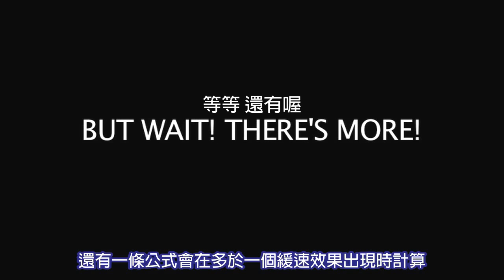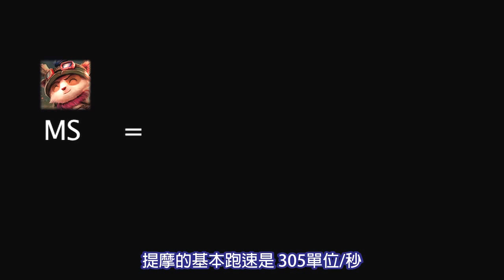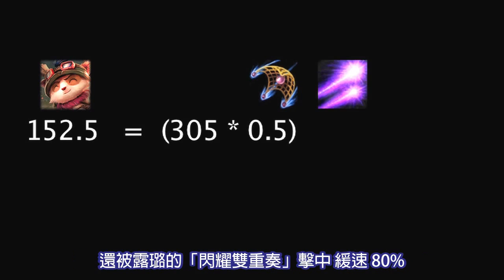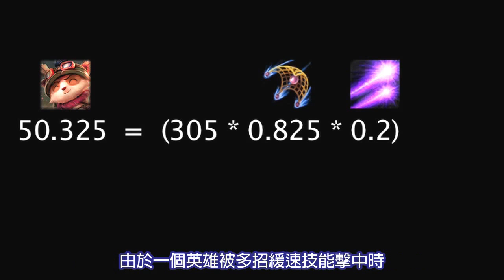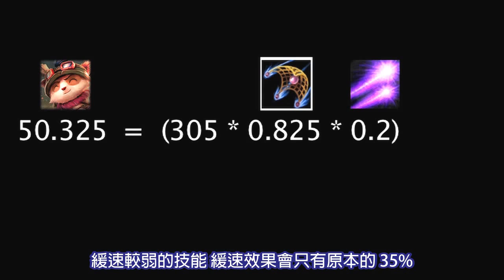There is one more major system that comes into play regarding when more than one slow is applied to a single champion. Let's say Teemo is at his base movement speed of 305 units per second. He is then hit by Caitlyn's 90 Caliber Net, a 50% slow, and Lulu's Glitterlance, an 80% slow. Since Glitterlance is the greater slow, its slow is fully applied to Teemo. However, 90 Caliber Net will only slow Teemo at 35% effectiveness. This is because whenever a champion is hit by multiple slows, the greatest slow percentage remains unaffected, while any lesser slows are reduced to 35% their normal slowing power.